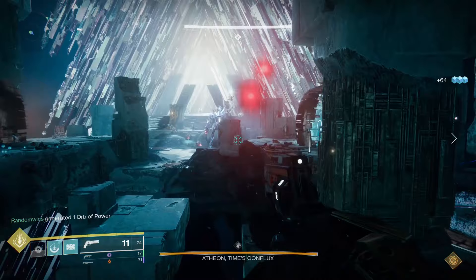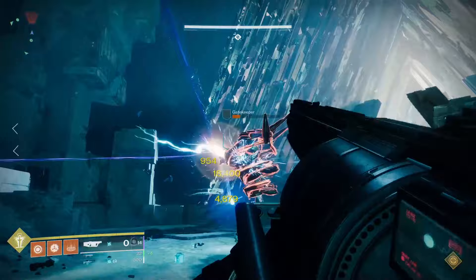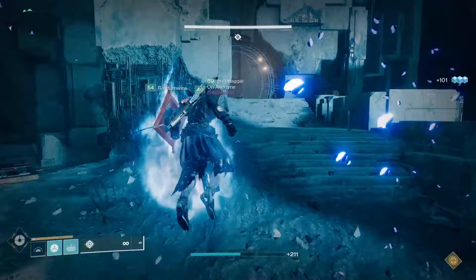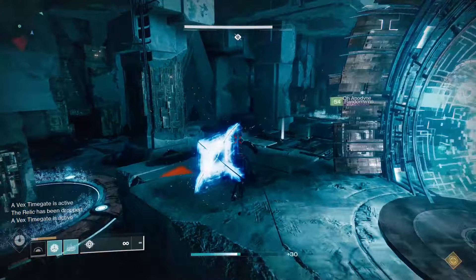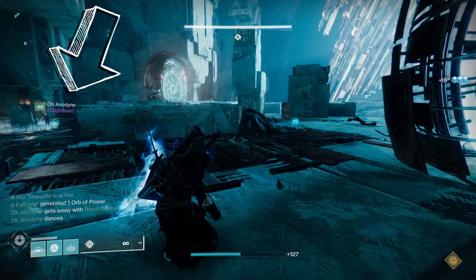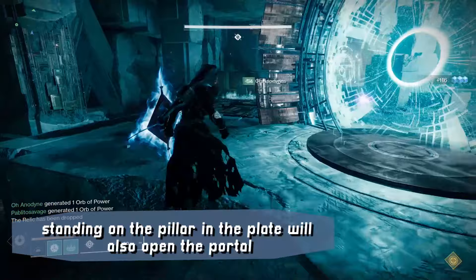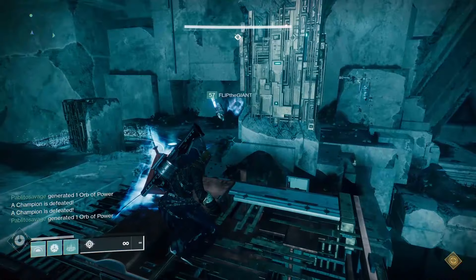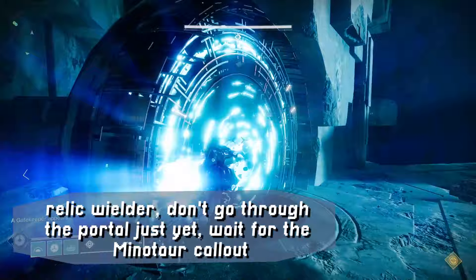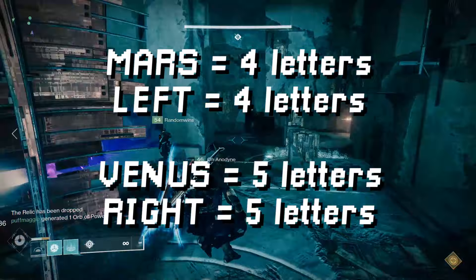For encounter one you gotta defend multiple Confluxes. First clear all the Vex out of the main boss room, including the big Gatekeeper Hydra teleporting around. When the Gatekeeper is dead, it will drop a relic — a shield exactly like the one from the Templar encounter. Now two players need to open up the portals on each side of the room by standing on the Vex plate on the far left or far right side of the boss room. When both portals are open, two different guardians should run through each — going through the left portal teleports you to Mars and the right portal teleports you to Venus. Easy way to remember: Mars has four letters and left has four letters; Venus has five letters and right has five letters.